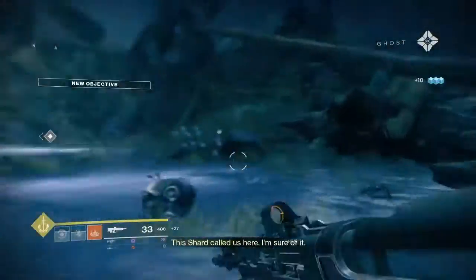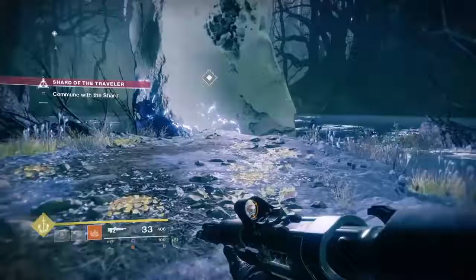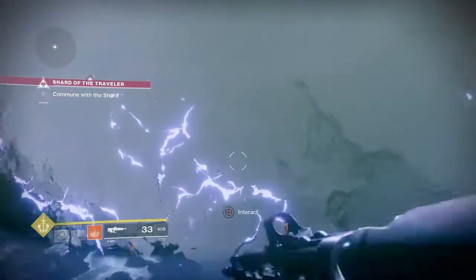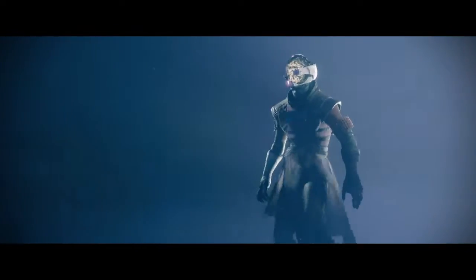Once you've defeated the enemies, you'll see this big gigantic shard. Go to it and inspect it. Once you inspect this shard, you will have unlocked your subclass for your character. I'm a Warlock, so I have Voidwalker, as you can see — but you're not done yet.